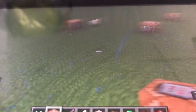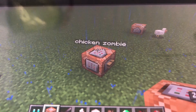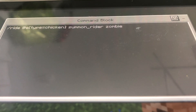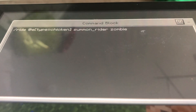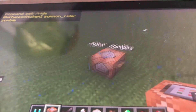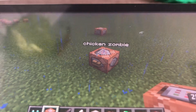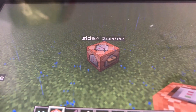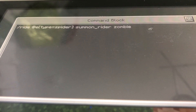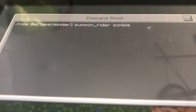Now let's do the rider. Remember, you have to spawn the entity before you press the button. So: /ride @e type=chicken summon_rider zombie. Give you some time to write that down. Remember, you have to spawn the chicken before you press the button on the command block. Now let's do the spider: /ride @e type=spider summon_rider zombie. Remember, you have to summon the spider before you do any zombie.